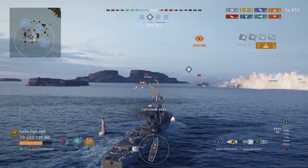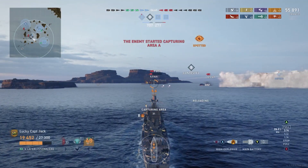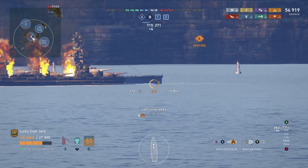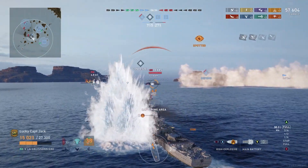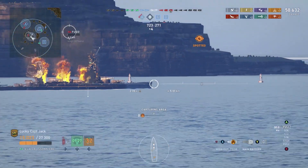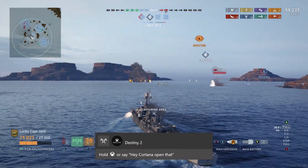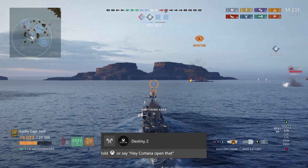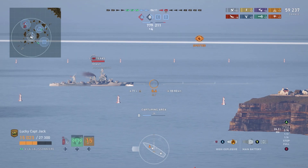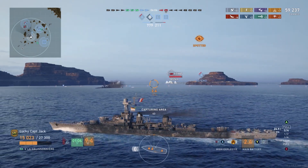We've got a couple of torpedoes in the water toward the Fuso, who's still a long way away. French torpedoes on the Galissonnière have a range of about nine and a half kilometers, so you always stand a good chance of hitting something far out. The incendiary HE rounds burned the Fuso, and we finally got him dead — up to four kills now, with two ships left: a battleship and a destroyer.